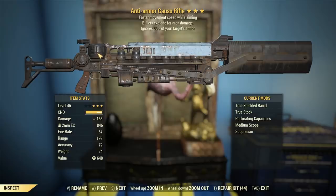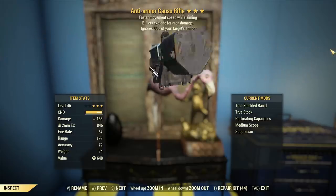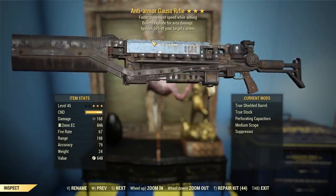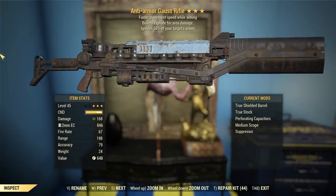It magnetically supercharges the round and pulls it between the magnets faster than you could ever get a bullet from gunpowder. Some people get a little confused on that — how could it be an energy weapon if it's doing ballistic damage? It's just throwing a metal slug propelled by magnets. That's how easy it is.